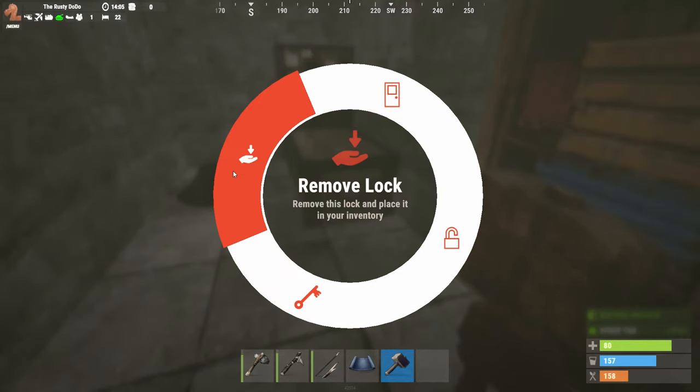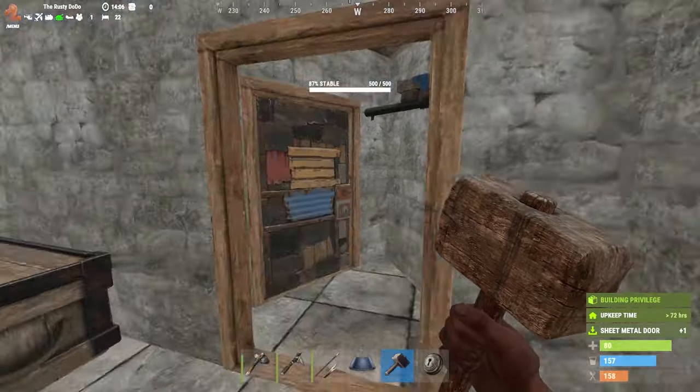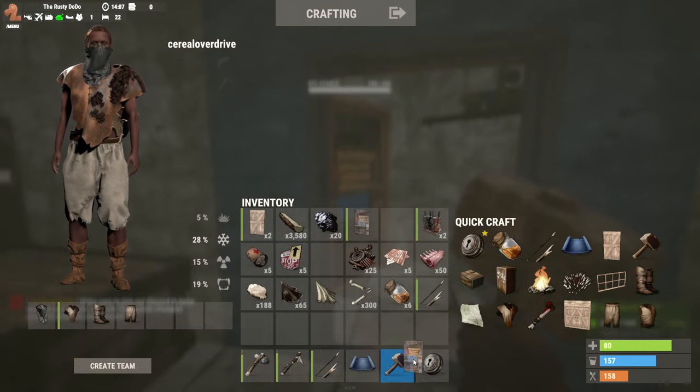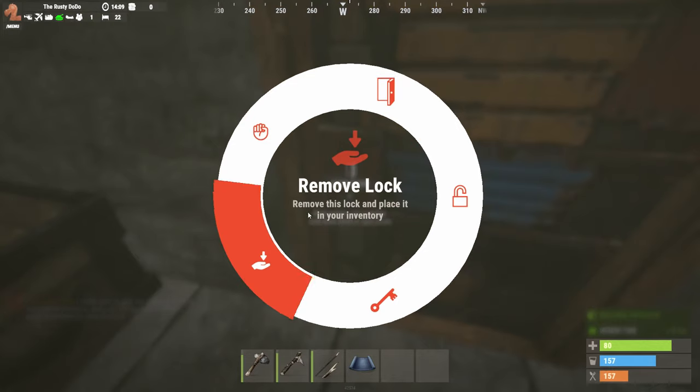First off, if it's a door or an item you're looking to move, you can unlock the door, pick up the lock, open the door, pick up the door, and now you've got an empty frame. So if you're just looking to update or upgrade doors, that's how you're going to do that.